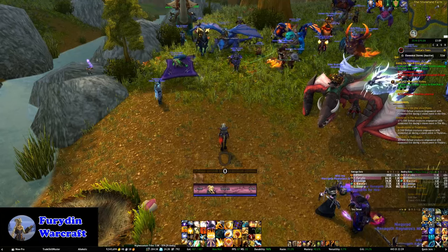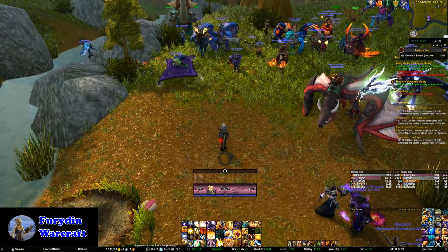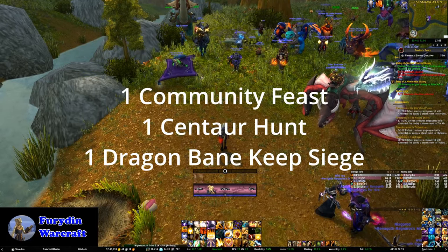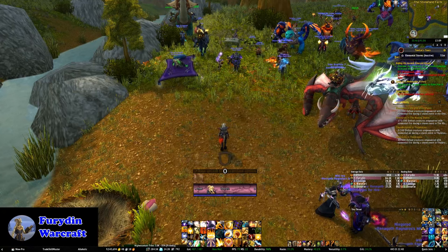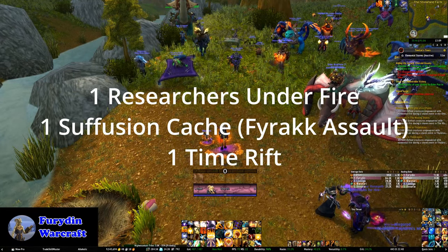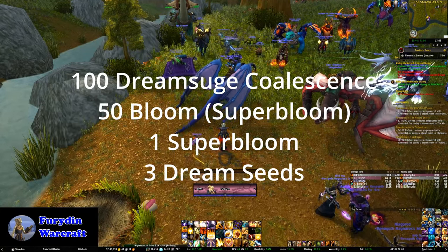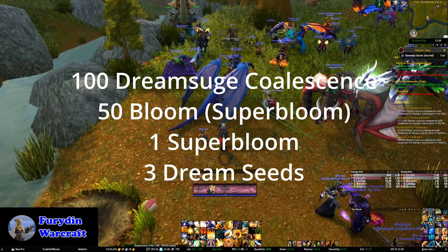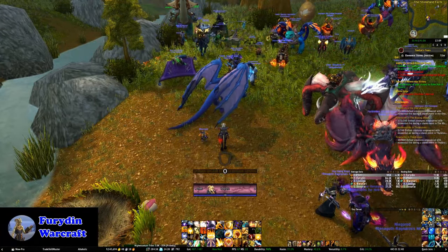These quests ask us to complete open world events related to the currently active raid's factions. For the Dragon Isles, this is the Community Feast, a Centaur Hunt, and the Dragon Bane Keep Siege. For Zarallek Cavern, it's Researchers Under Fire, the Chest from the Farrak Assault, and a Time Rift. And for the Emerald Dream, it'll be Collect 100 Dream Surge, 50 Bloom from a Super Bloom, Complete the Super Bloom, and Plant 3 Seeds. Currently on the PTR, this has been on a weekly rotation.